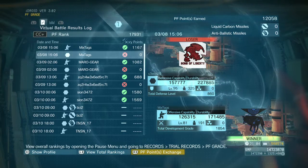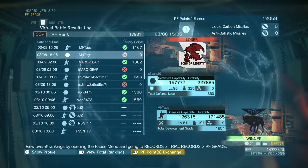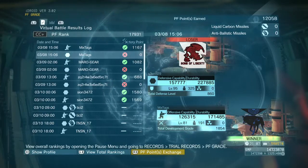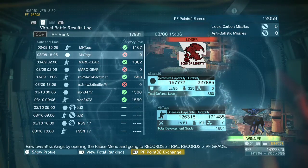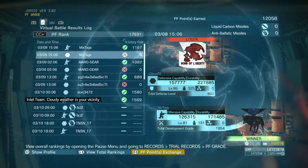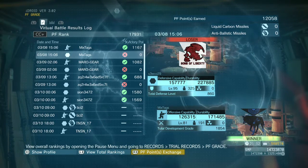The main two numbers are capability and durability — those are the actually important ones, whereas everything else explains how you've got that capability and durability. Total development grade isn't that important in itself; it's more those two figures. The same applies to defensive capability and durability — those are the two most important figures. Konami haven't really spelled it out 100%; they've given some information but haven't fully explained all the variables.